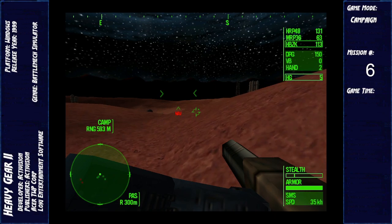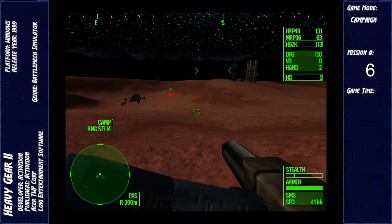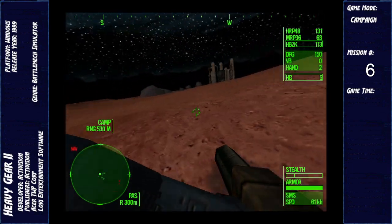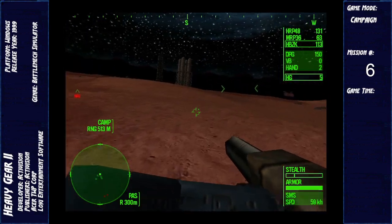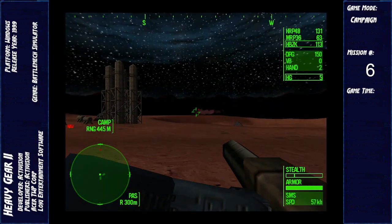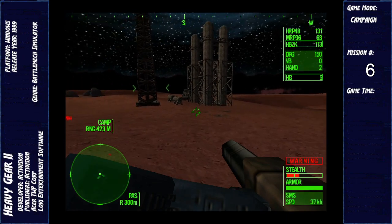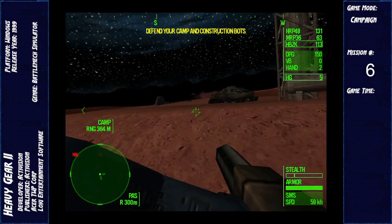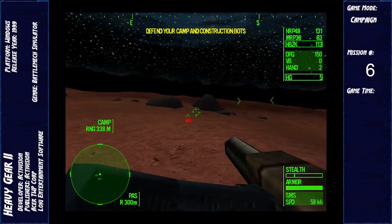There's a patrol nearby, Commander — watch your ass. We've got NEC troops at the base camp. Repeat, the camp is under attack.